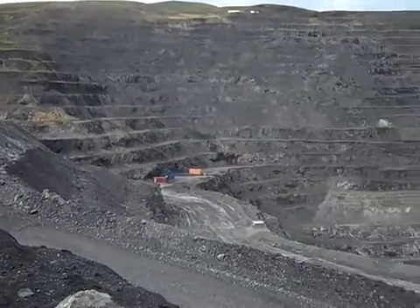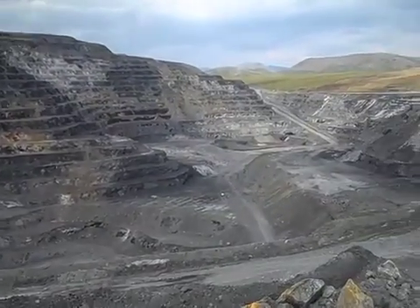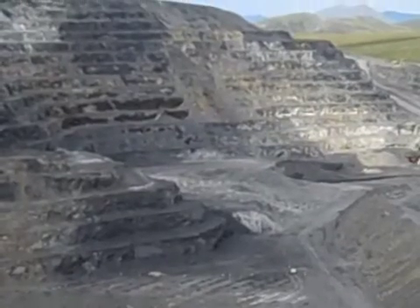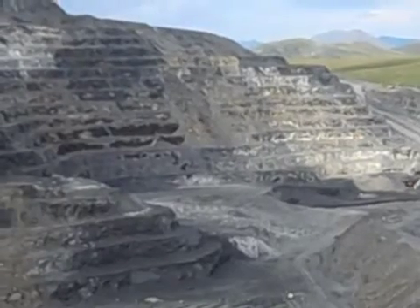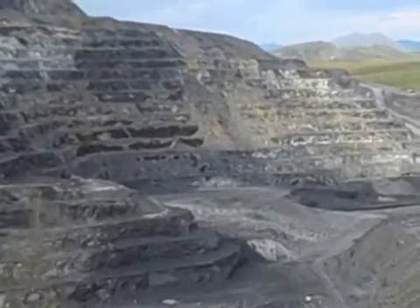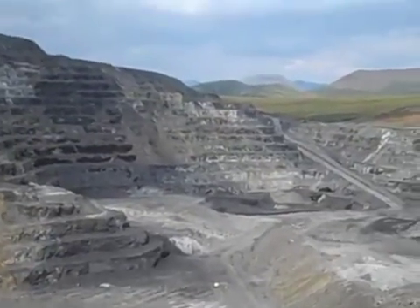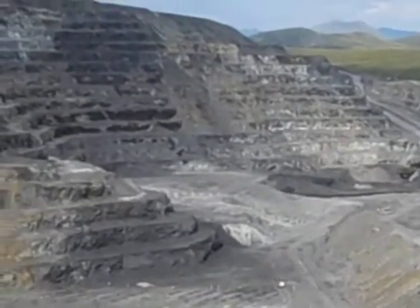We're here at Red Dog Mine. In a couple of minutes we're probably gonna see them blow a hole in the bottom of the mine to get some more zinc — should be right back in here just to the right of that slope. You can see in the foreground some lighter-colored ground; that's where the explosives have been planted and where they're gonna blow it. Hopefully after they blow it we'll get some more of that sweet sweet zinc. 10-second warning — should see the explosion here in about five.